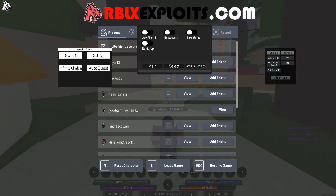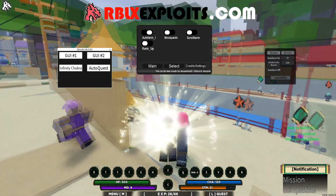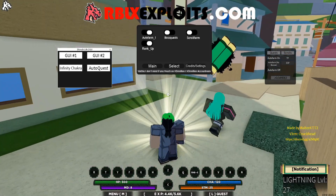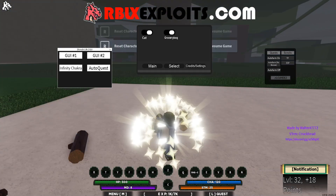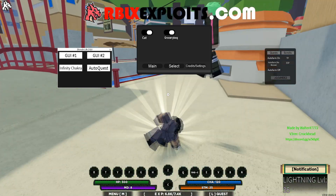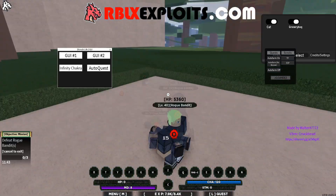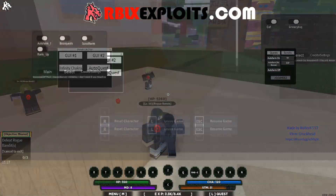Let's just do the auto farm. As you can see, it's going to teleport you and farm the bandits — it's going to get you some levels. You can also rank up, and you can select your clan or your category. As you can see, I'm getting so much XP — I'm just leveling up left and right. So everything works on my screen, every GUI works, and every function works as well. I'll just put the music a bit louder and let you guys enjoy this gameplay.